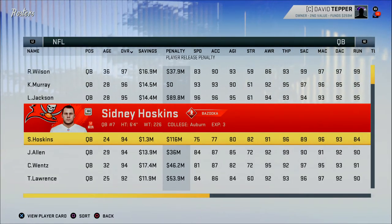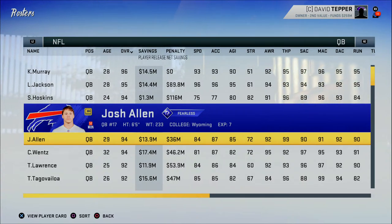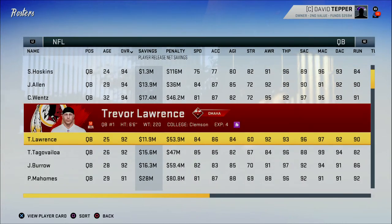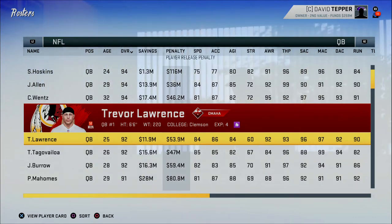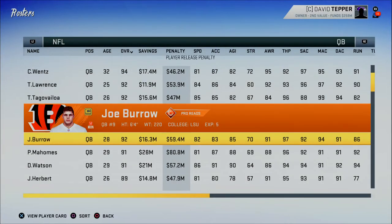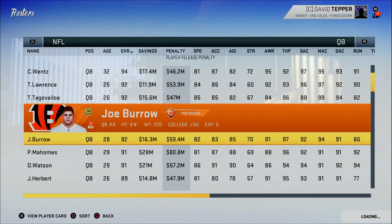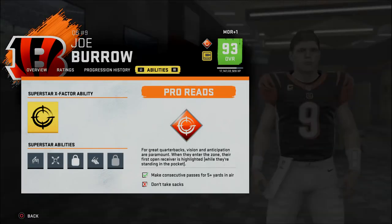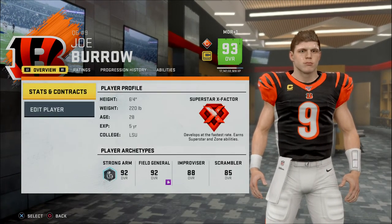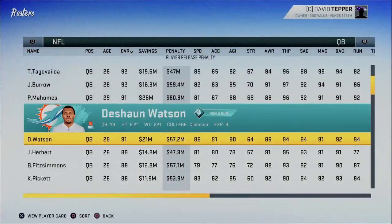If you have a quarterback with a big arm — a strong arm archetype — they have a strong chance of obtaining Bazooka. Pocket passer or field general types get traits like Fearless and Omaha, as you can see with Carson Wentz and Josh Allen. All you have to do is scroll through the position and figure out which archetype produces which trait, then develop your player accordingly.